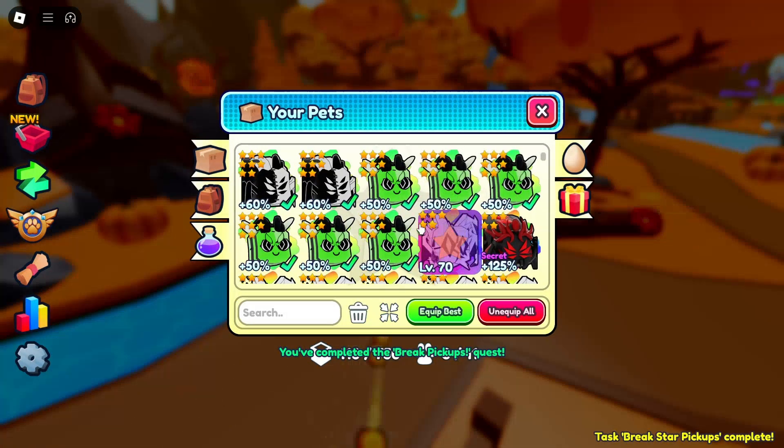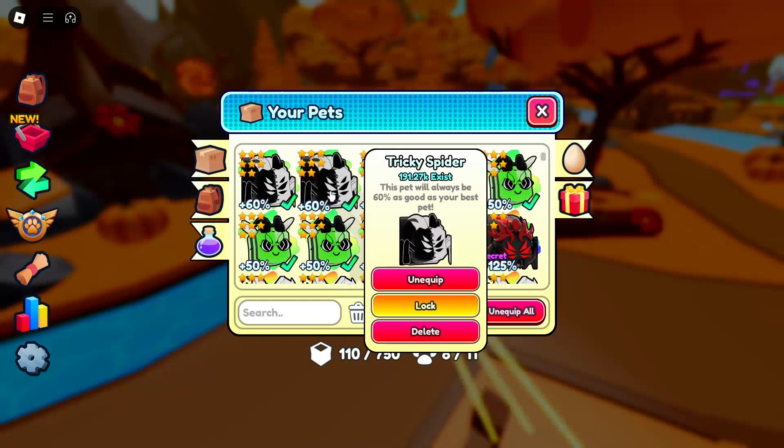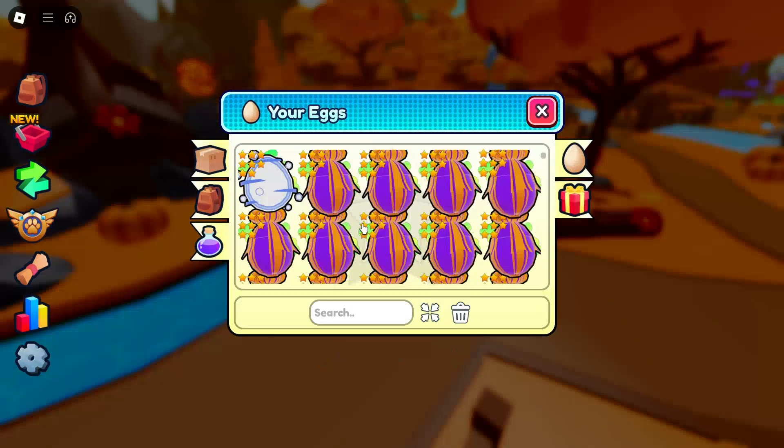Yeah, we've got a bunch of these — it's okay I guess. We also got a 60% tricky spider, which is actually never going to fit in my team. So it's not that good.